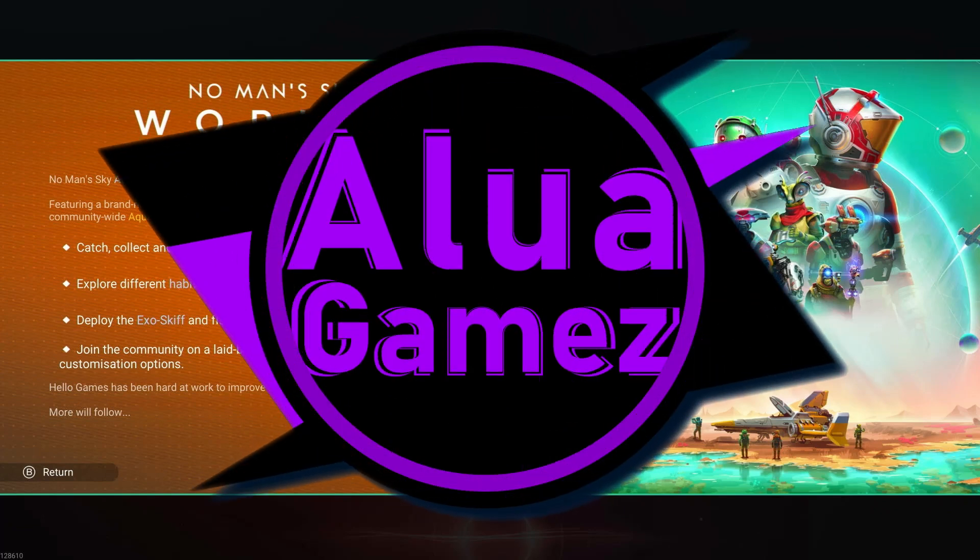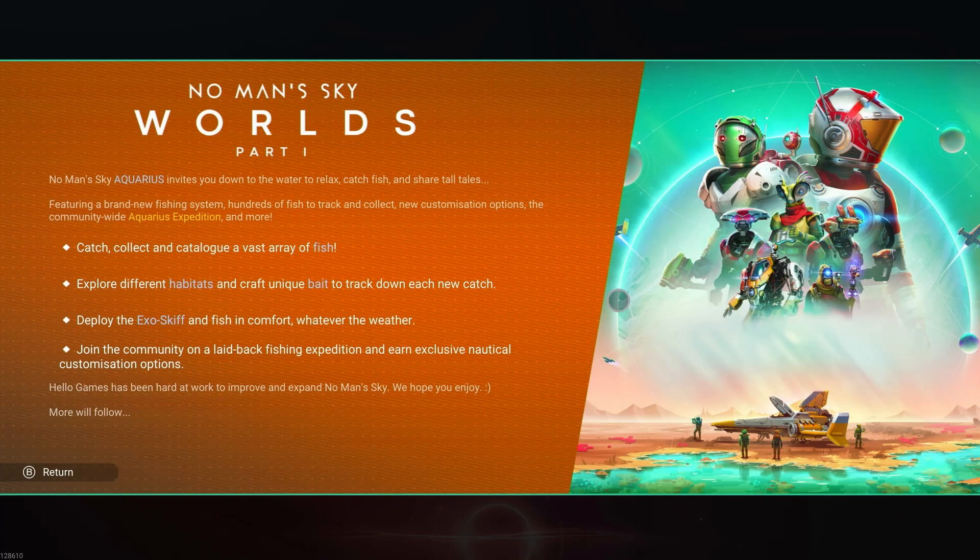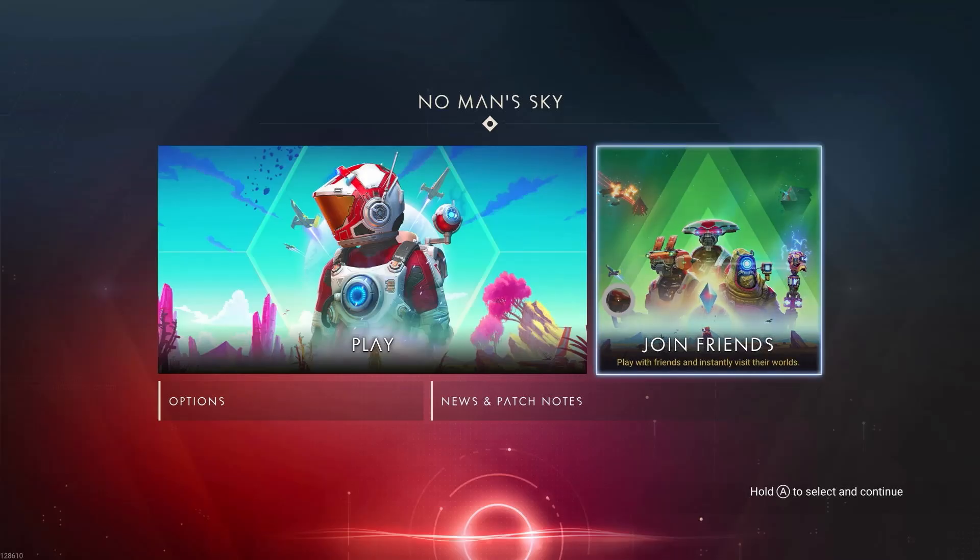Hello and welcome back to Aloo Games. We're back in No Man's Sky - Aquarius invites us down to the water to relax, catch fish and share tales. It's featuring a brand new fishing system, hundreds of fish to track and collect, new customization options, the community-wide Aquarius expedition and more. Looks like we can catch, collect and catalog a vast array of fish. That's what space needs - fishing poles! Explore different habitats and craft unique bait to track down each new catch, deploy the ExoSkiff and fish in comfort whatever the weather.